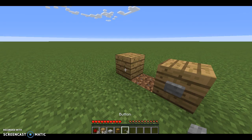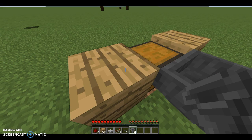Behind each of these blocks, what you want to do is get your three repeaters and face them in this direction, going into a block. On top of this block, place one redstone dust.